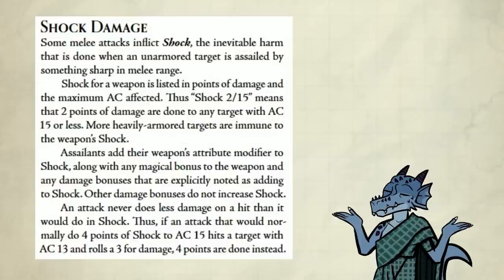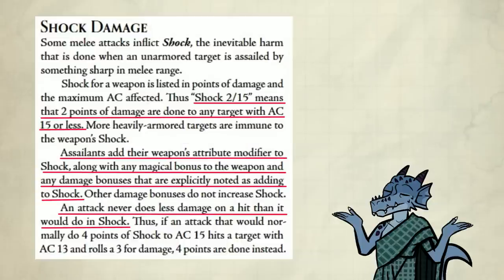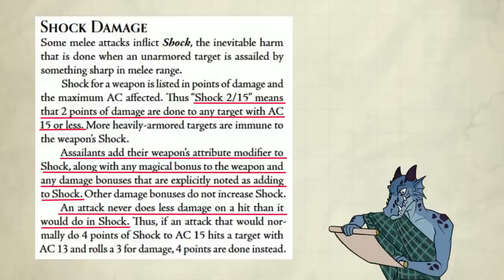Shock damage — I talked about this before in the other video, but to refresh, I'll cover it again. Basically, if the creature has a set AC, you can do automatic damage, kind of like half on a save spell but weaker. In this example, it says if the target has 15 AC or lower, then you do 2 damage. If you hit the creature and do damage and it's less than the shock damage, then you use the shock damage instead. You also add your weapon's attribute mod to the shock.